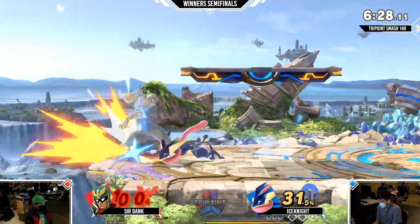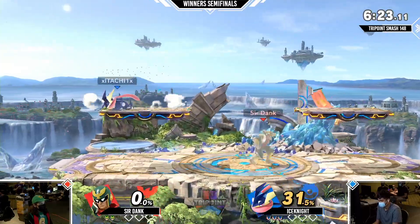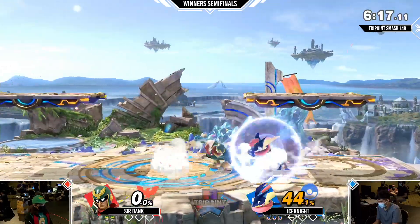Ice Knight with the Itachi tag — what a guy. Clean control from Ice Knight, just barely killing Falcon. Falcon being pretty heavy, that was a really crispy control — drag down back area. That's that pro controller difference. Real ones will know.